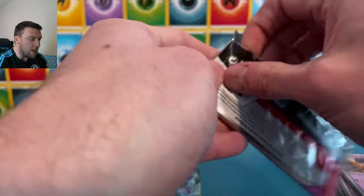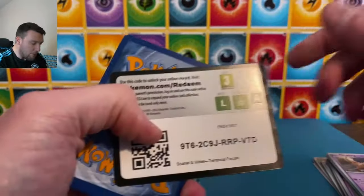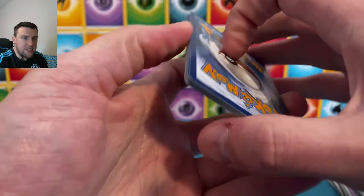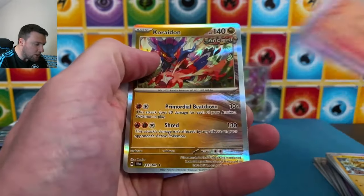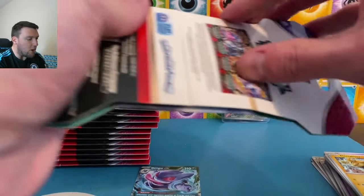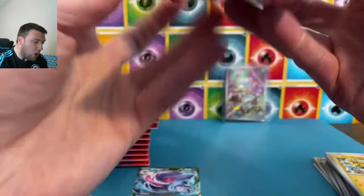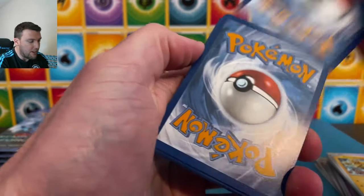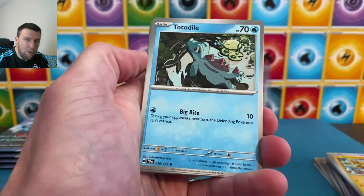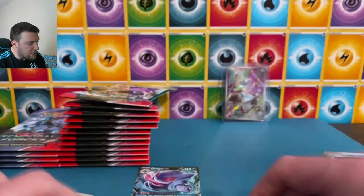Opening up the packs from the back — it's fine. 24 packs, let me know your thoughts on Temporal Forces down below. Are you excited for it? Did you preview it? Toracat or Reuniclus, Koraidon back here yet again. It's another Scarlet and Violet set rolling on. How will it compare to Paradox Rift — from a playability perspective, from a collectability perspective — it remains to be seen.